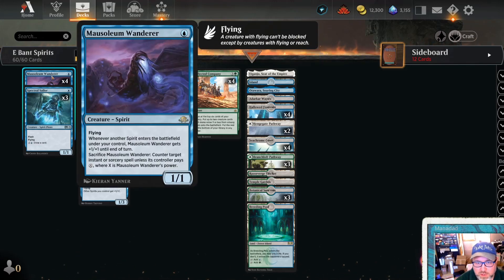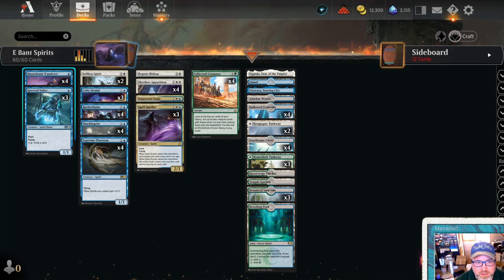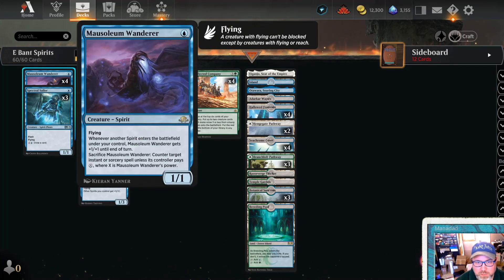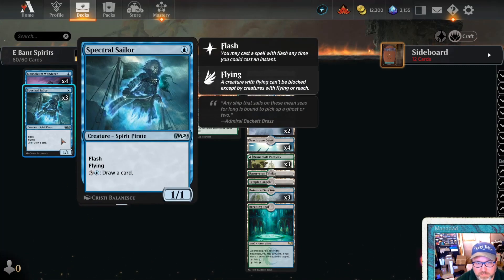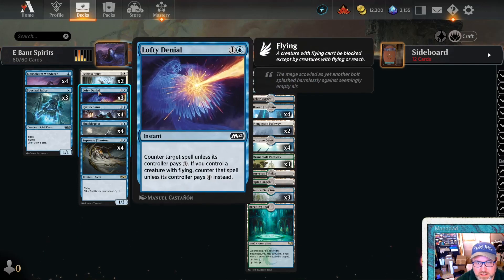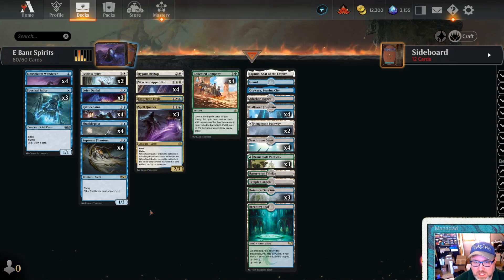Mausoleum Wanderer, also relatively recent - it came in one of the Anthologies. So I've already had those and I've been playing them in mono blue just fine. Spectral Sailor - a little Flash guy that can also draw us cards. Lofty Denial. Of course, this Spirit deck has all flyers, we're not doing any of that snow-covered land shenanigans.